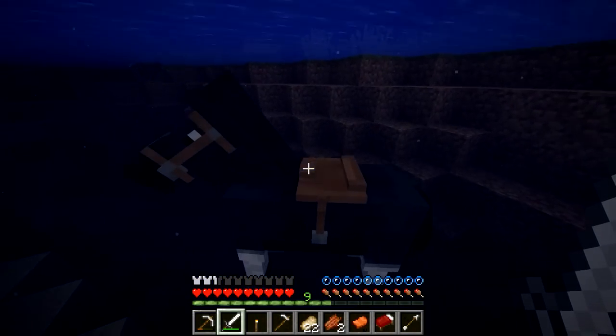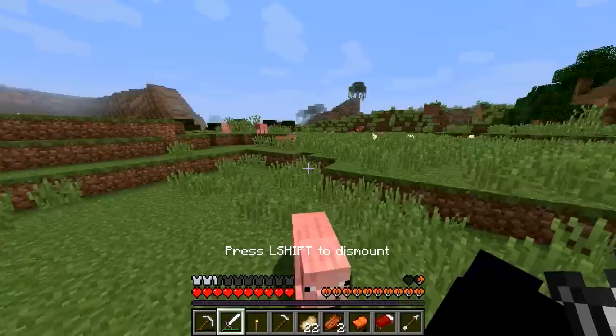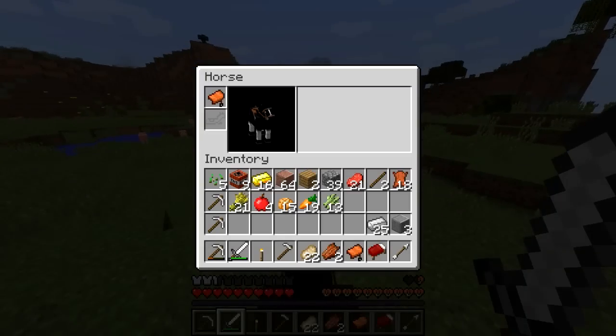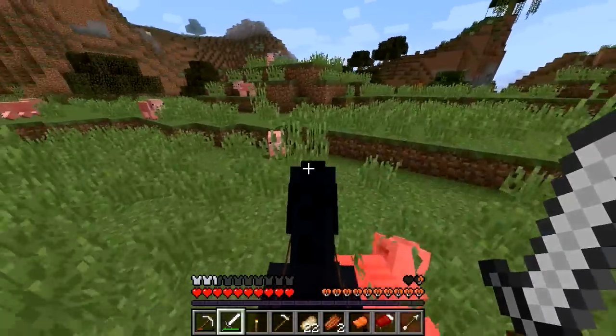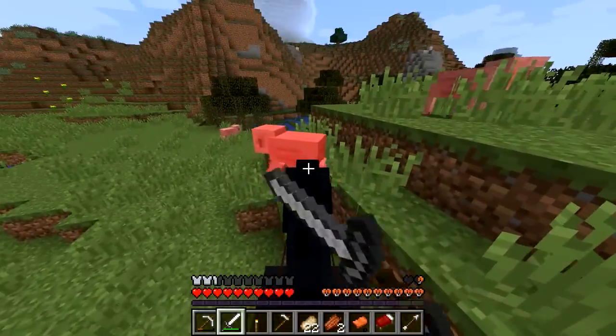I have an idea of what kind of house and area I want to live in — a rough idea of what kind of area we want to live in. So that's good. There's a lot of pigs here, and I have a lot of pork back at home. But it doesn't hurt to grab a little bit more — there's a lot of pigs here, you might as well, right?